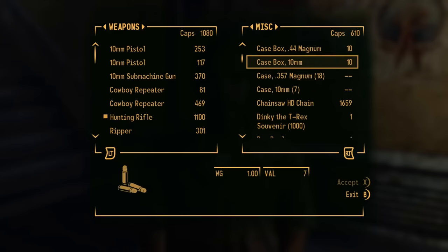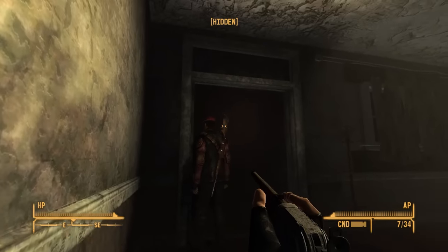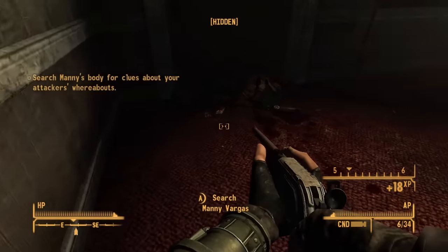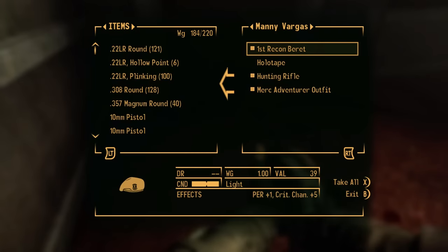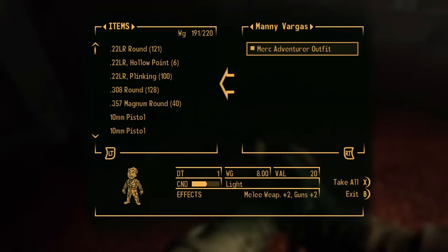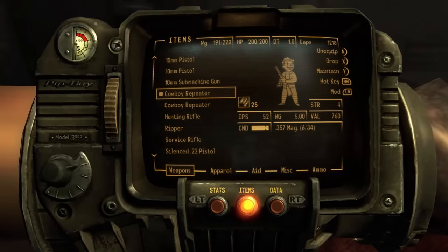I check out Cliff's shop in Novak and am immediately disappointed by what he has on sale, so I abuse Manny to get his hunting rifle. The hunting rifle doesn't have the option to get a suppressor at any point, but seeing how the varmint rifle is also doing work for me while still being loud as hell, I figured it couldn't hurt to take it for a spin. Plus I grabbed a ton of ammo for it back in the sheriff's house in Prim so I may as well get some use out of it.